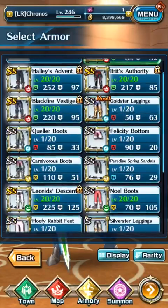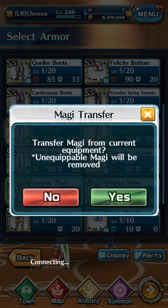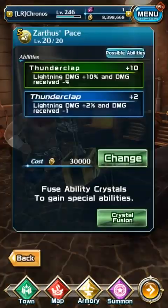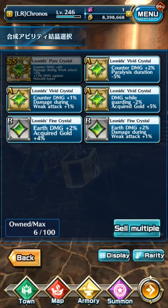For example, if you look at this equipment here, I can't fuse any SS Rank Crystals into it, as you can see. You can only fuse S Rank Crystals or lower into S Rank armor.